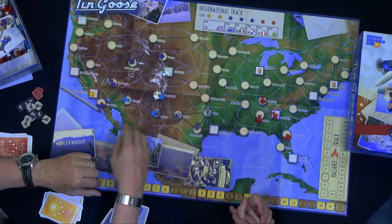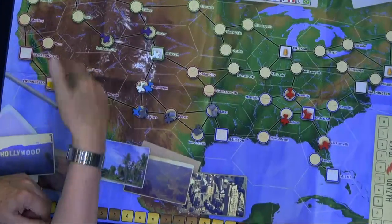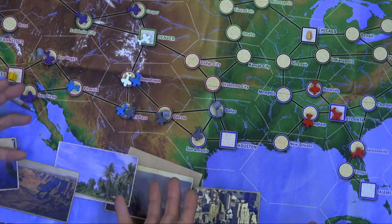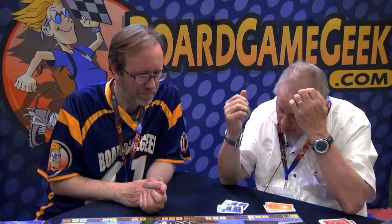The purple represents the places that the purple company travels — the different cities you can fly to if you're flying on purple, blue, or whatever. During the game, you want to expand your route, go to more places. Obviously, you'd rather go to places that have high demand rather than places that have no demand, although you get something for going anywhere.